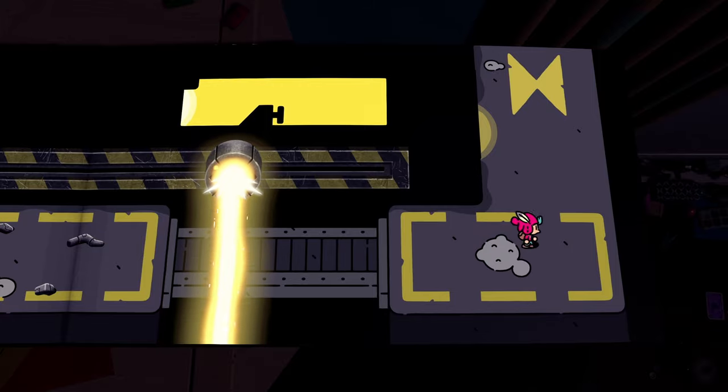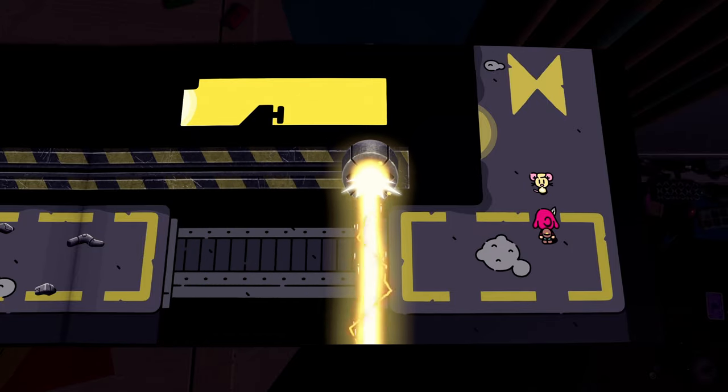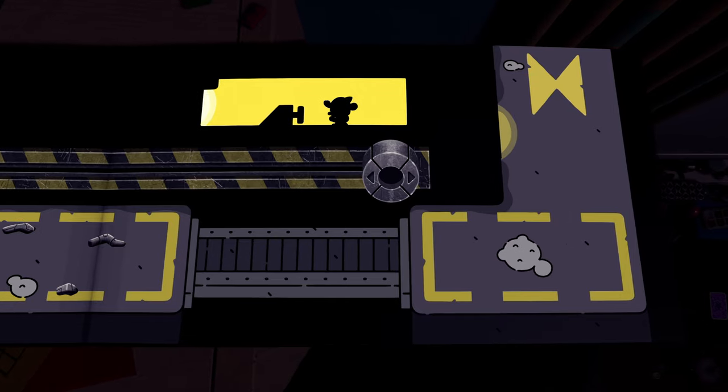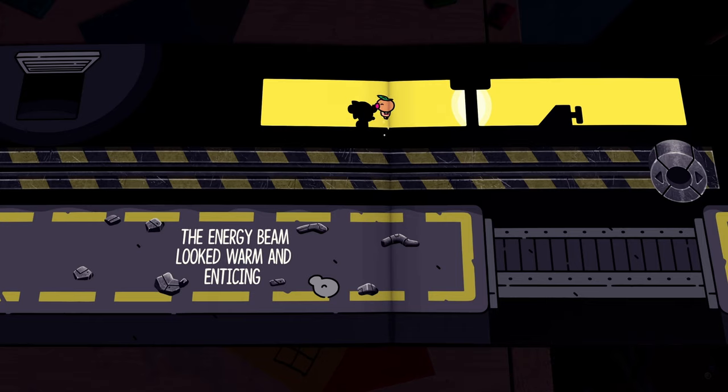After this little section, you'll run across this little bridge and Pip will come out and talk to you. After he's done talking, head up to the left into the room he came out of and continue heading left — you'll eventually pick up the glitch bird.